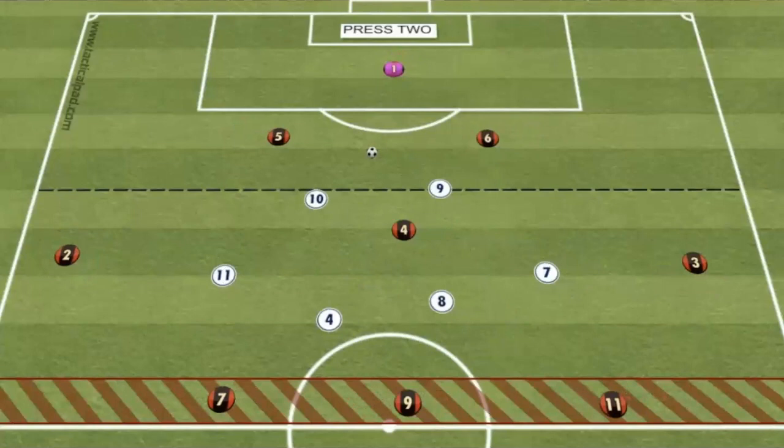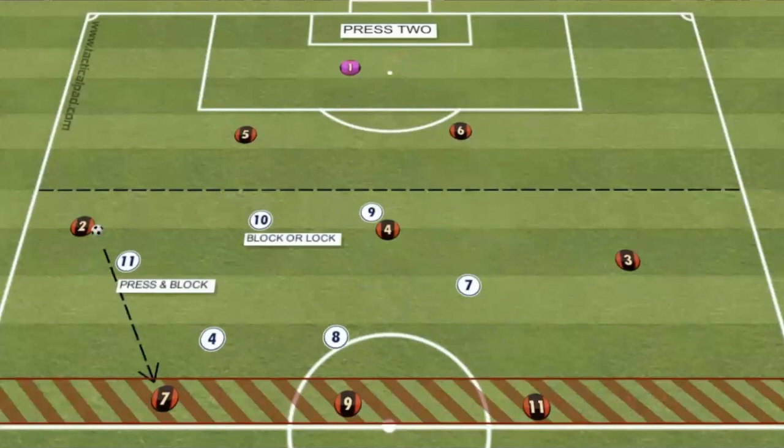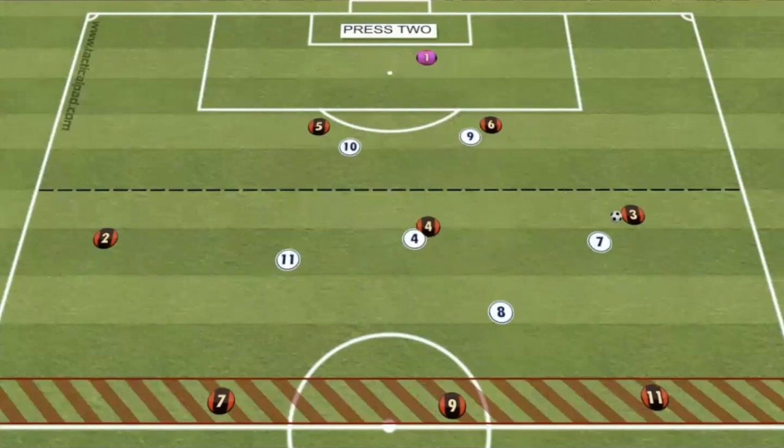The second press we're going to work on is the number 9 and 10 pressing. Number 9 will jump onto one of the centre-backs, forcing the player across, and the number 10 will jump onto the opposite. Again, if the whites win the ball back, all they're looking to do is play back into the goalkeeper, and then the practice starts again.